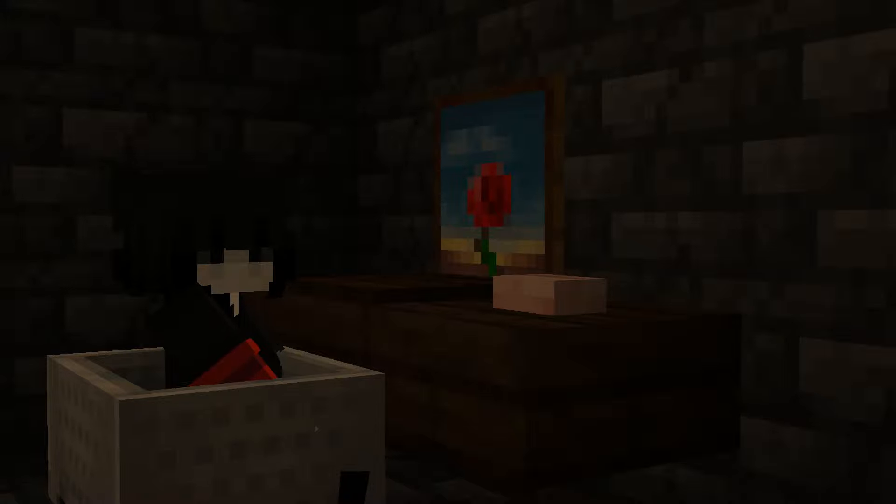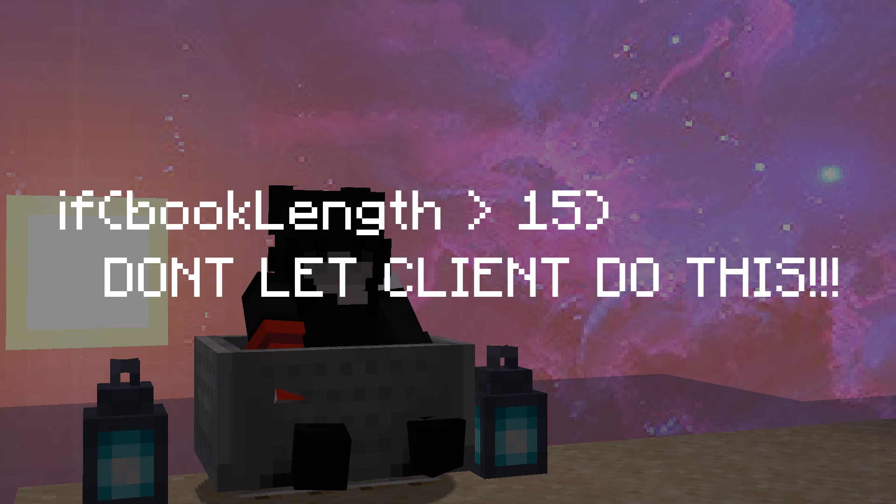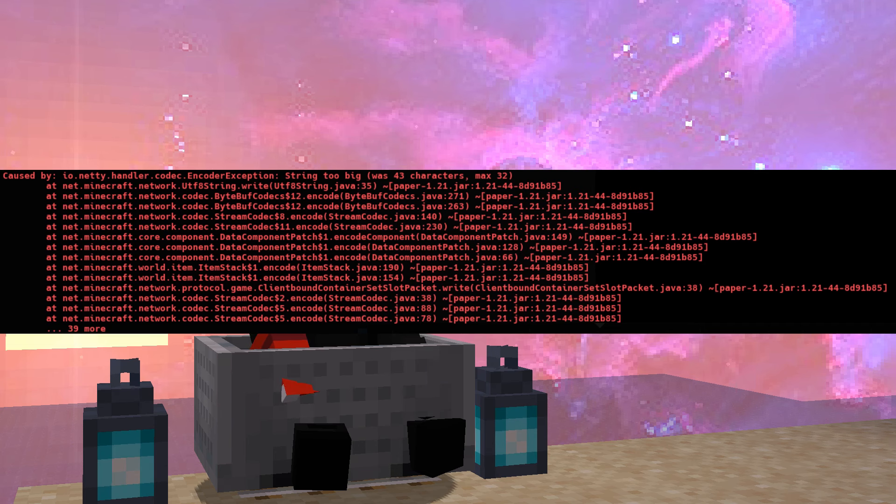If you want to stick around to see how this glitch works, then I appreciate that. The way this dupe glitch works is that it abuses an assumedly Paper MC specific glitch where the length of a book's title isn't checked to make sure it doesn't go over Minecraft's limit. When this happens, the server can't save your player data, and therefore you have a dupe.